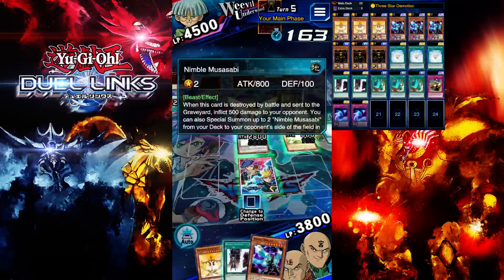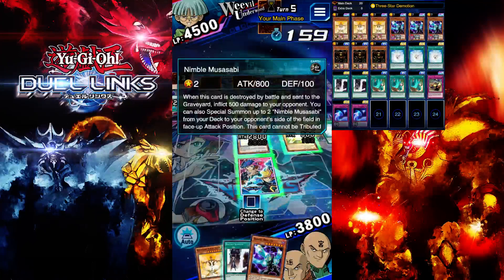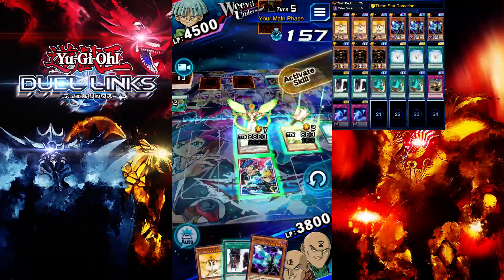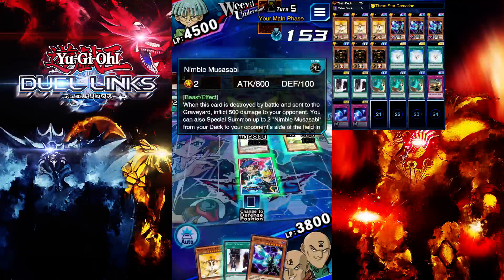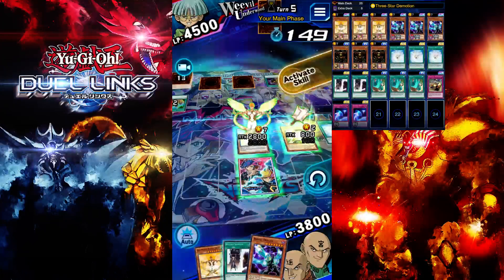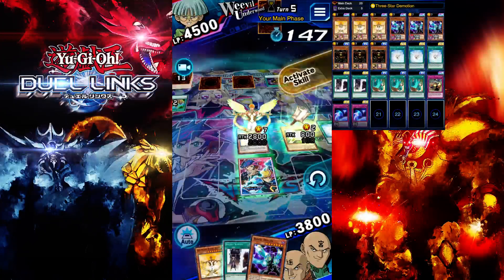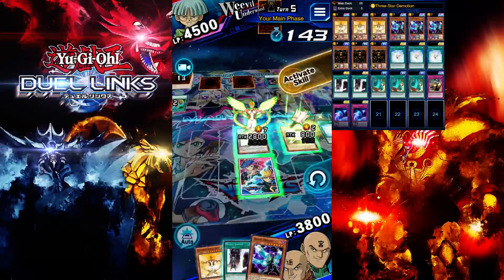He can summon up to two Neos monsters — why didn't he summon two here? If he had done that, my monster would have been locked. I'm guessing he dropped two of them in hand already, so that one card in hand is probably a Musubi. I'm not sure what to do here.